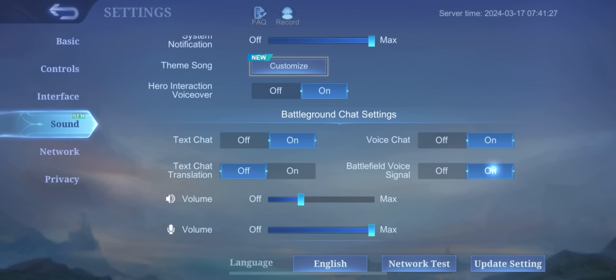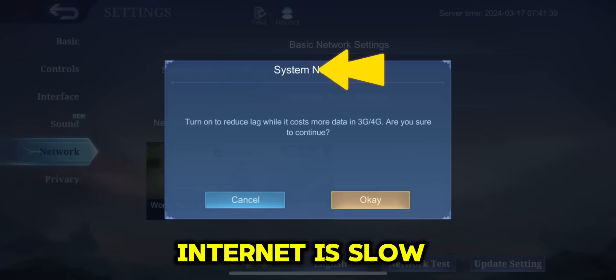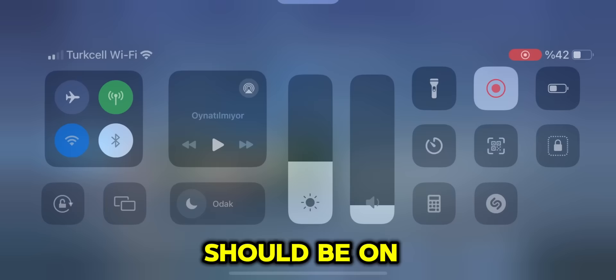Turn on speed mode. If the internet is slow, turn on the option to use both WiFi and mobile data. Your mobile data should be on.